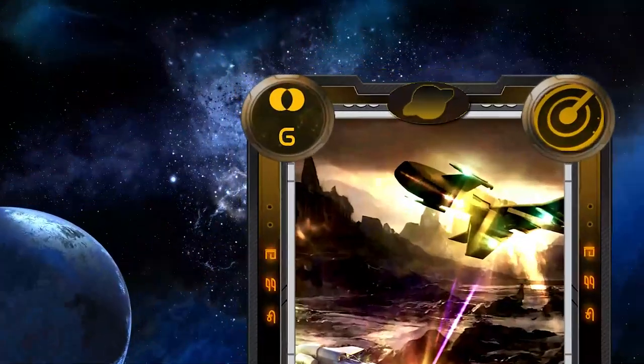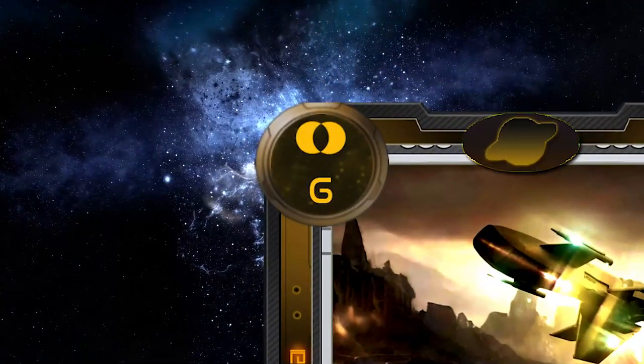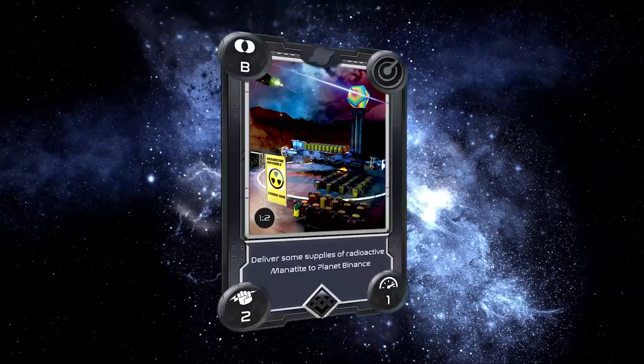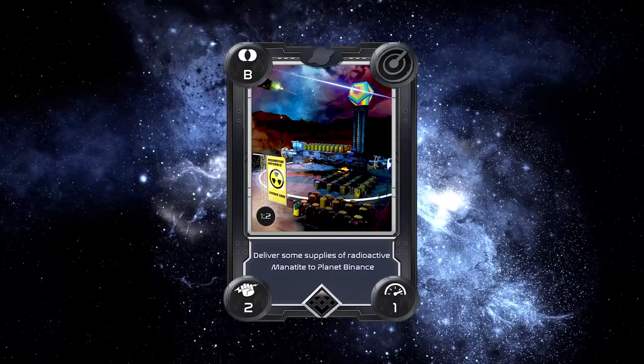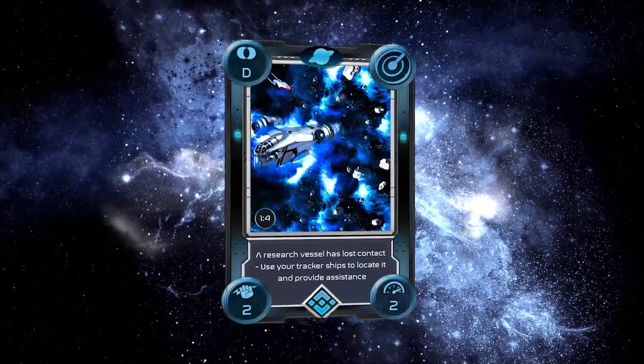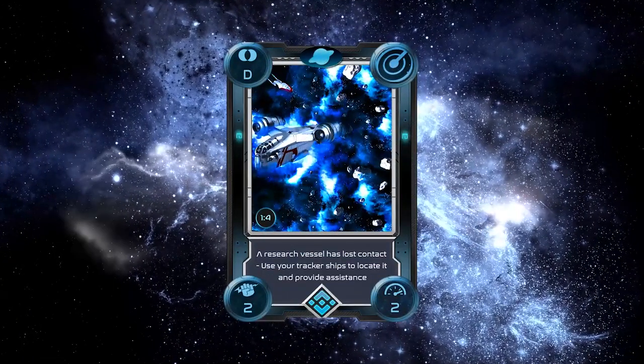At the top left of each card you will find the Crafting Key, which ranges from A to H. This represents a key to accessing activities that communities and the federation in Alien Worlds might create. Quests, activities, competition, or anything else may require one or all of the keys.